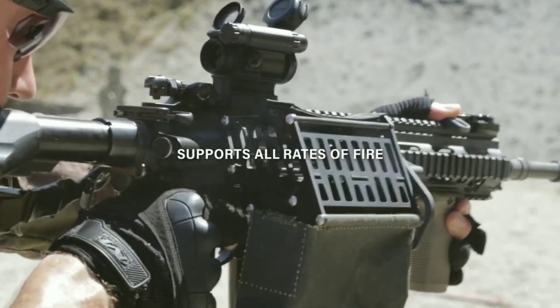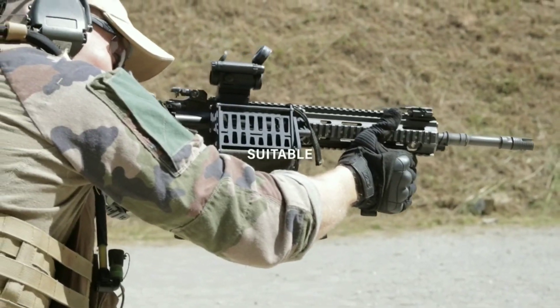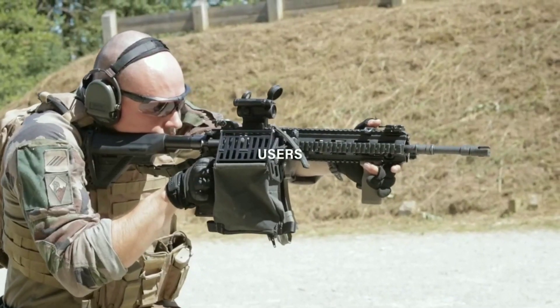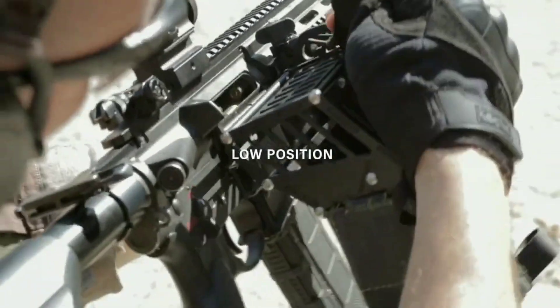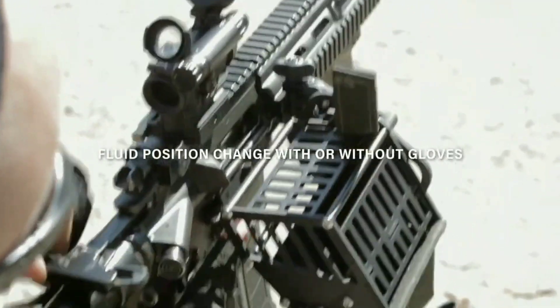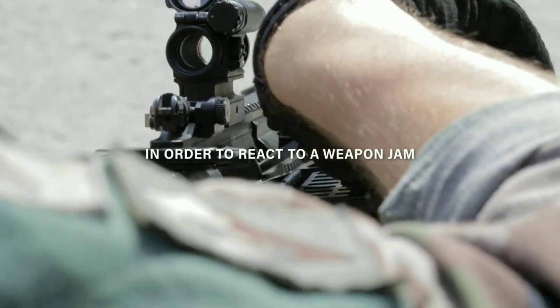Environmentalism. Spent brass casings are made of metal, and they can be recycled. The Castinger Brass Catcher helps to ensure that spent casings are properly recycled, rather than being thrown away or ending up in a landfill. 100% pickup rate — the Castinger Brass Catcher is designed to catch 100% of spent casings.